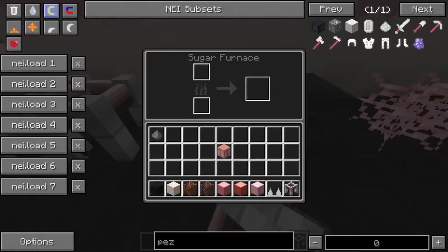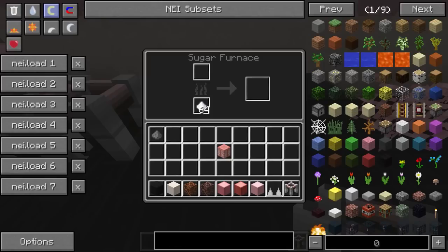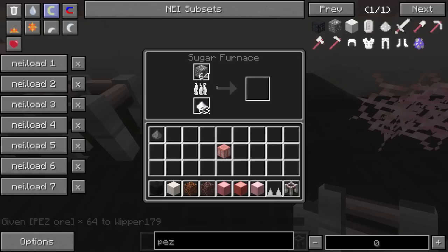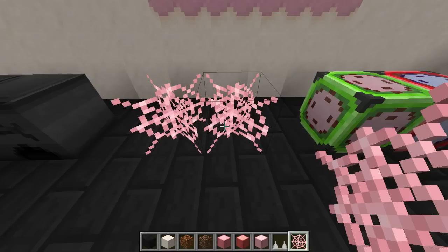Next up we have the sugar furnace — the equivalent of the overworld furnace, but just for smelting ores you find in this dimension. It's powered not by coal but by sugar, which is pretty epic, and sugar is very easy to find here. You can only smelt dimension-specific ores in it — you can't smelt iron or anything like that. For example, I'll put in some pez ore, and there we go — we get pez out. That's pretty much how the sugar furnace works.